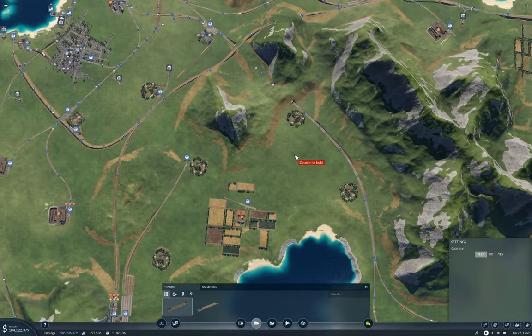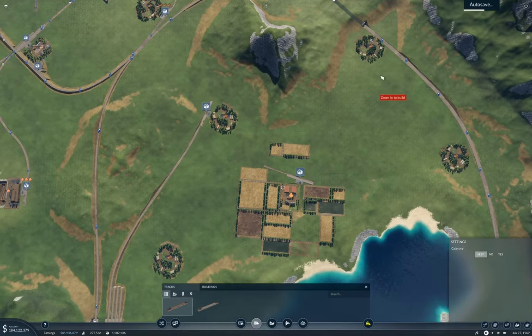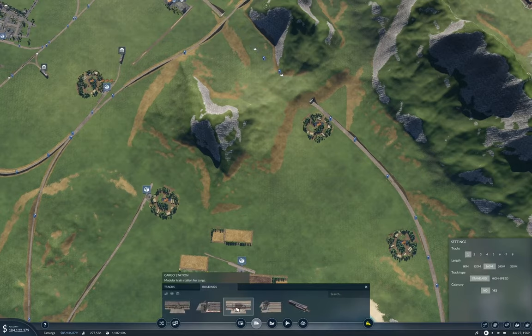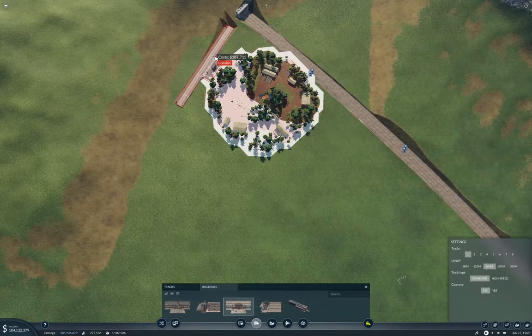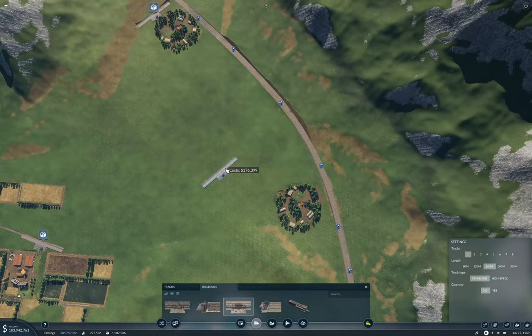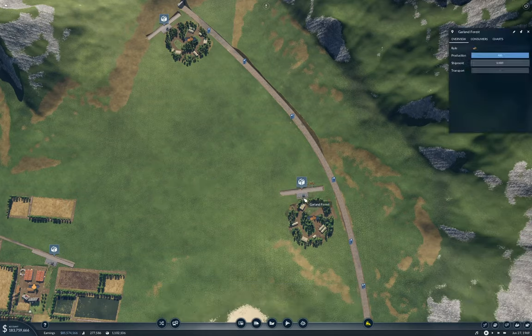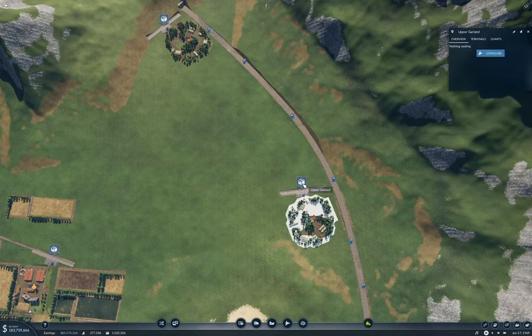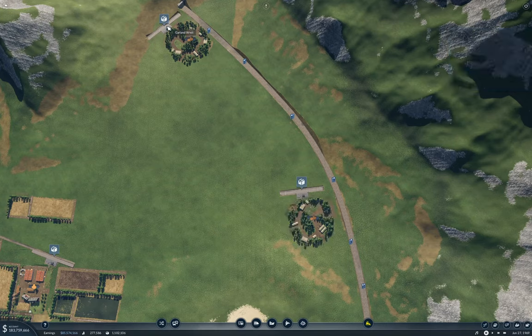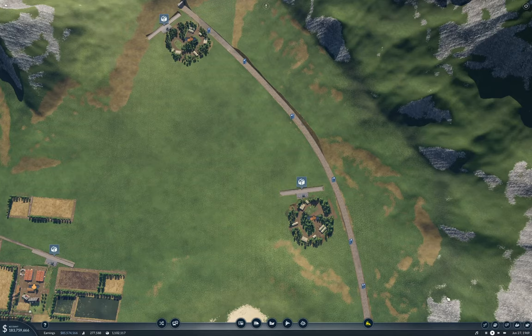We need two more over here. I need one of these over here — like so, like so — and one of these over here. Did that even connect? It did. So this is Garland Forest. That's going to be Garland Forest, and this is Garland Forest number two.